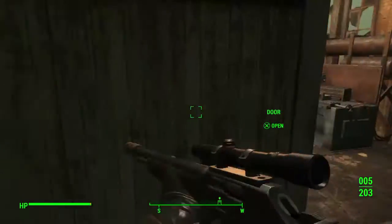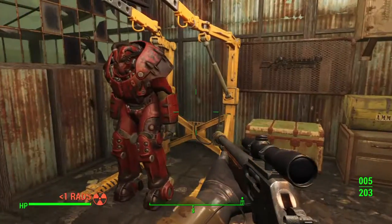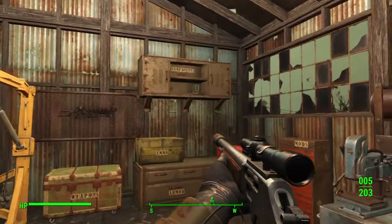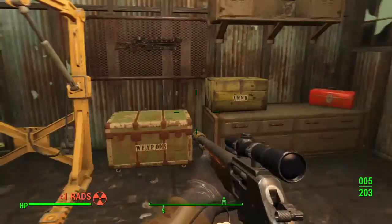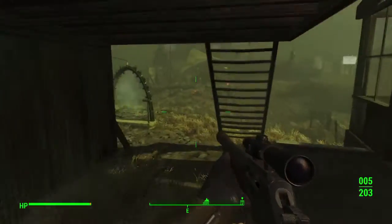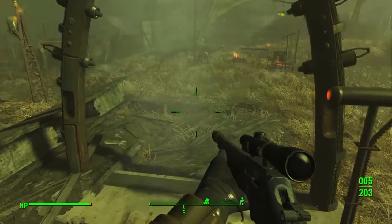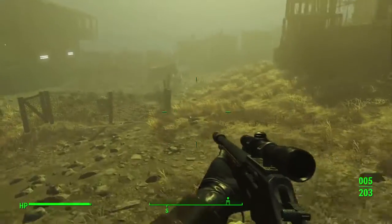Chem station. And this is my workshop with my X01 power armor with custom flames paint job. All my mods and weapons and ammo and everything else that I can think of. As you can tell in my HP, it decontaminates you — it does turn itself off eventually.